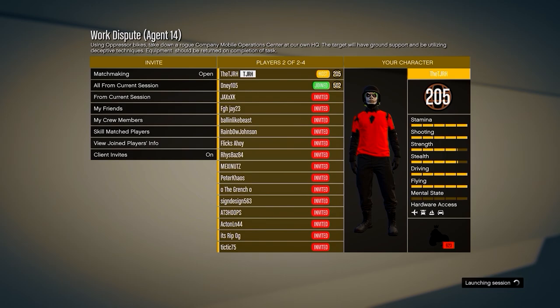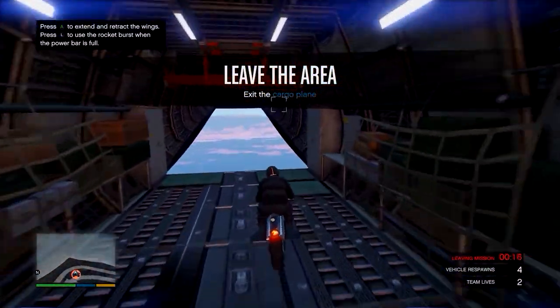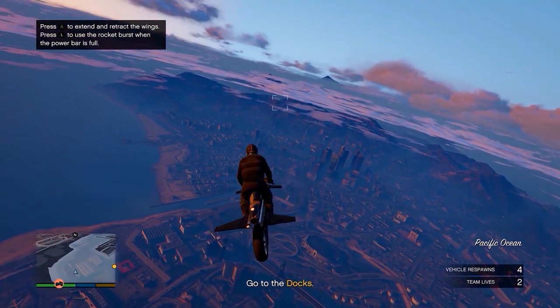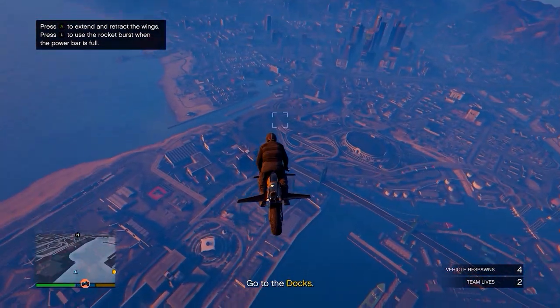There are other methods to get the black joggers if you don't have an MOC — you can look at my channel for those. In the mission, head over to any one of your apartments; they won't show up on the minimap but you'll need to know where one is.